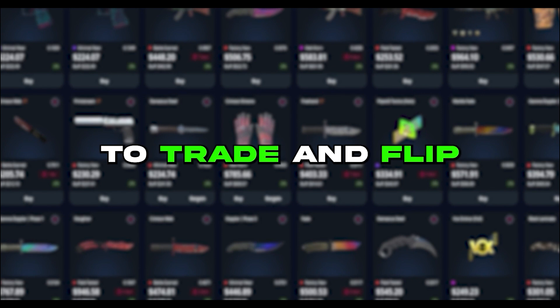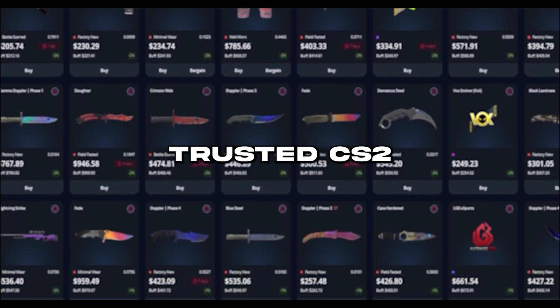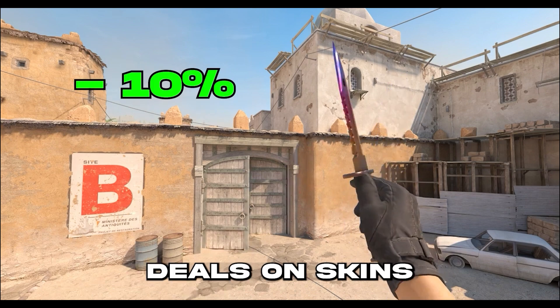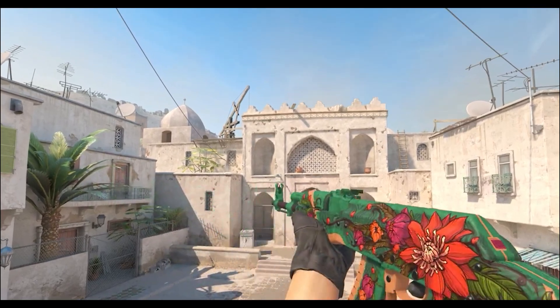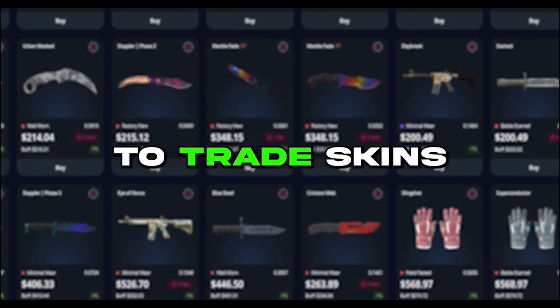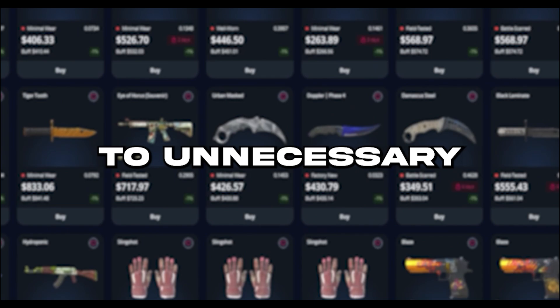Do you want to trade and flip skins without losing money to high fees? Then GamerPay is the marketplace for you. GamerPay is the only trusted CS2 marketplace where you can buy skins with absolutely no fees. This means that you can find the best deals on skins and get the most value for your money at GamerPay, and most skins are listed for less than any other marketplace because of the low selling fees at just 3%. GamerPay is also a great place to trade skins because you can sell your skins and buy new ones without losing money to unnecessary fees.